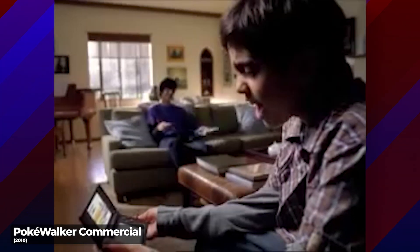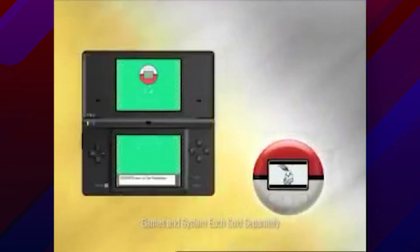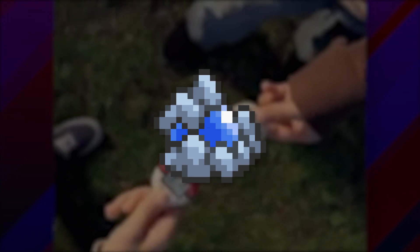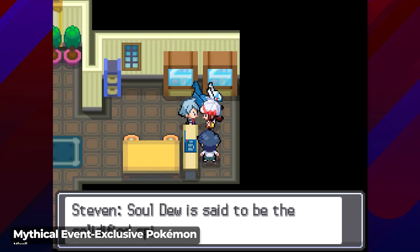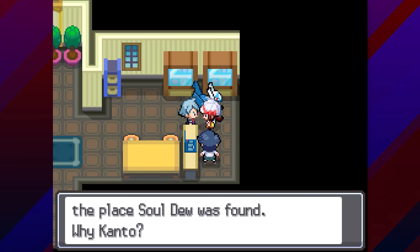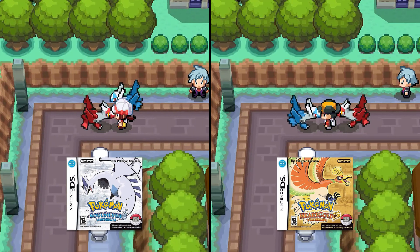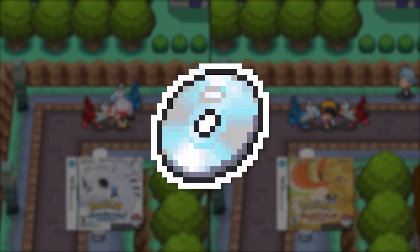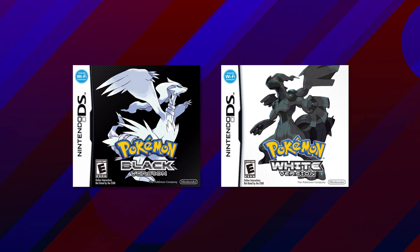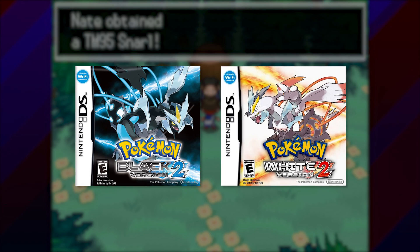Two additional events unlocked via the special key item distribution method were planned for HeartGold and SoulSilver, although only one ever actually saw release. The first, the Enigma Stone, was distributed internationally via the Nintendo Wi-Fi connection service during various periods in 2009 and 2010. Taking this item to the Pewter City Museum in the post-game allows the player to interact with Generation 3 champion Steven Stone and capture Latias or Latios depending on your version. The unreleased event key item, the Lock Capsule, would have allowed the player to obtain TM-95 for the move Snarl when transferred to Pokemon Black and White. It's unknown why this item was never distributed, but TM-95 was eventually made available through standard gameplay in Pokemon Black 2 and White 2.